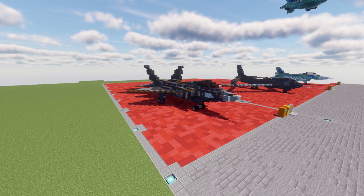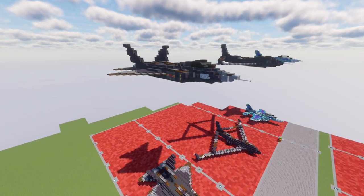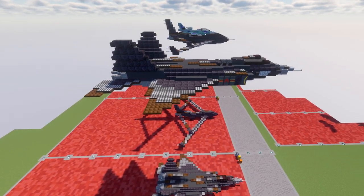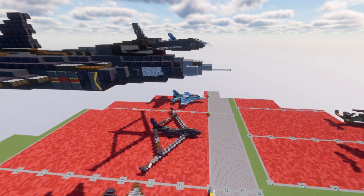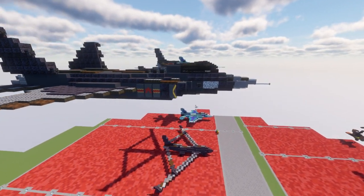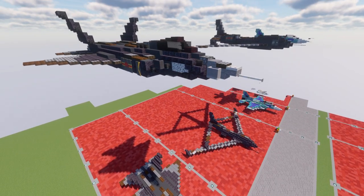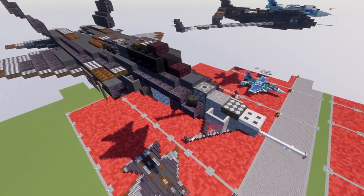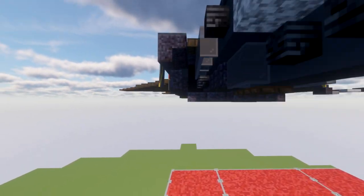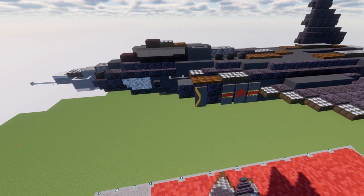Let's go ahead and move into looking at the build. We have both landed and in-flight versions available. We'll look at the in-flight version for a better all-around view. As you can see, we have a darker gray for the majority of the aircraft, with a slightly lighter gray on the nose and around the engines in the back. It has that stealth look — very boxy, rigid angles, visible intakes, and an overall rigid feel.